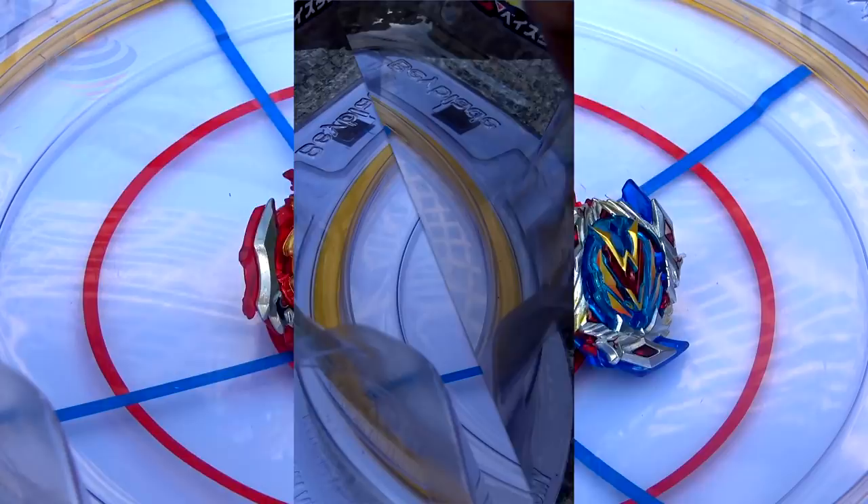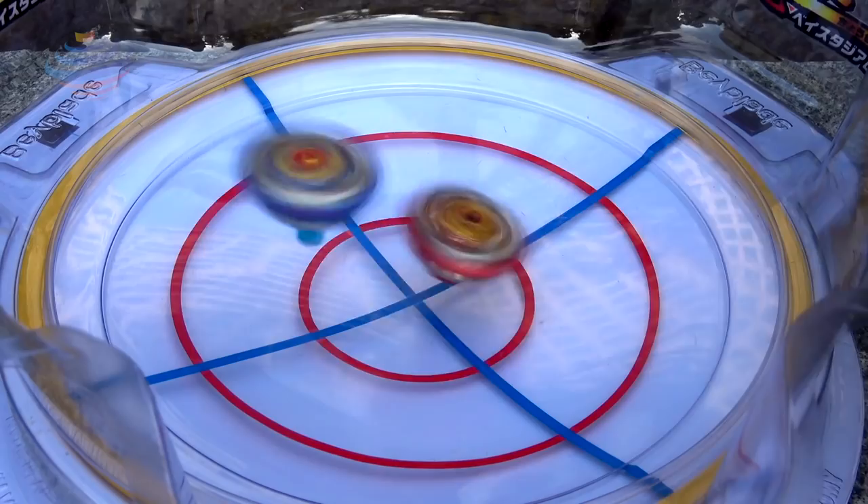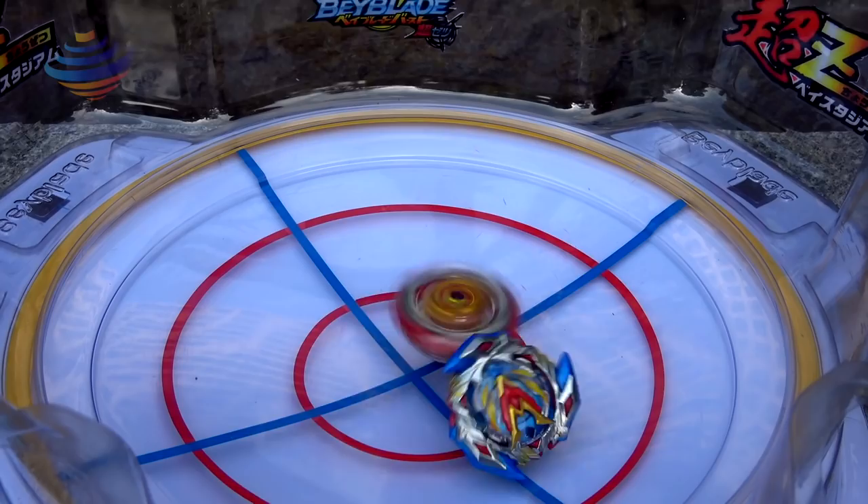First round — this is the B104 Winning Valkyrie against Zed Achilles. 3, 2, 1, go shoot! Look at it going — that's an over finish. We'll count this as an over finish. First point goes to Zed Achilles.